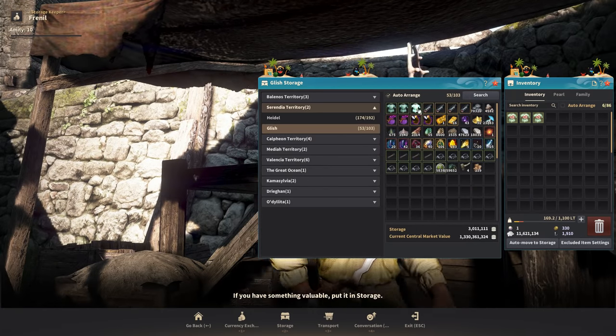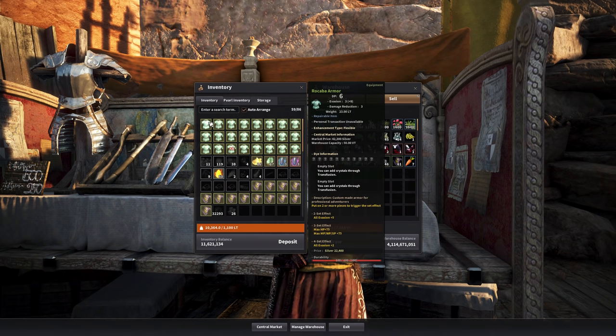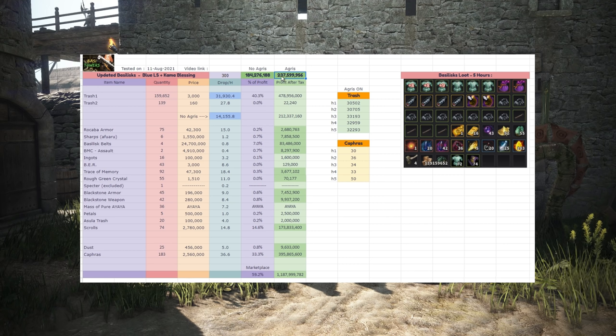And that brings us to the money per hour. As always, I stored my 5 hours of loot in 1 bank — in this case Gleesh, just because I have more bank space there. I stored all of the Rokaba armors and scrolls in the marketplace because they just don't want to stack in the bank, and I made the conclusion via the Excel spreadsheet. Money per hour wise, it's about 240 million silver per hour if you use Agris for the entire hour, which is what I did. Without Agris, just the Blue Loot Scroll and Akama Blessing, it should be worth about 184-190 million silver — basically very close to Thornwood. It is around 25-26 thousand Agris points per hour, which is fairly low and acceptable. You get enough in return for those 25 thousand points.